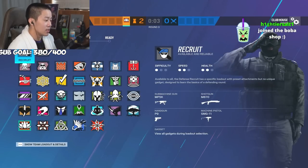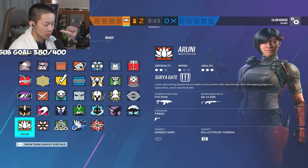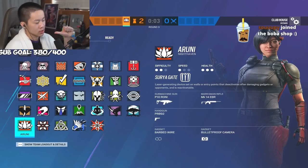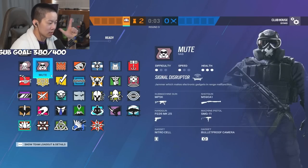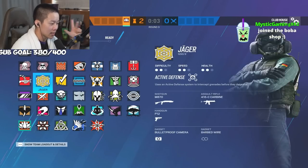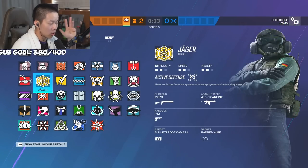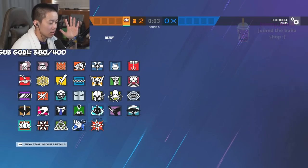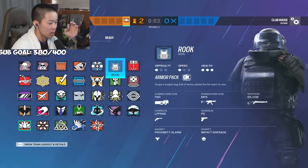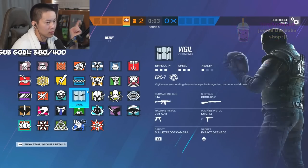For the best CCTV defense, bring Aruni or Melusi - they're really good for extra pressure on doorways. Kaid is pretty much mandatory; if Kaid is banned you're kind of in trouble, but Mute or Bandit is okay. Just one of them for wall denial. Next bring someone for holes or rotates - Oryx, Doc, Smoke. Jäger or Wamai is very important because you get naded and flashed a lot. The last person can just bring a 1.5 scope because you'll be challenging the breach, garage, and everything else.